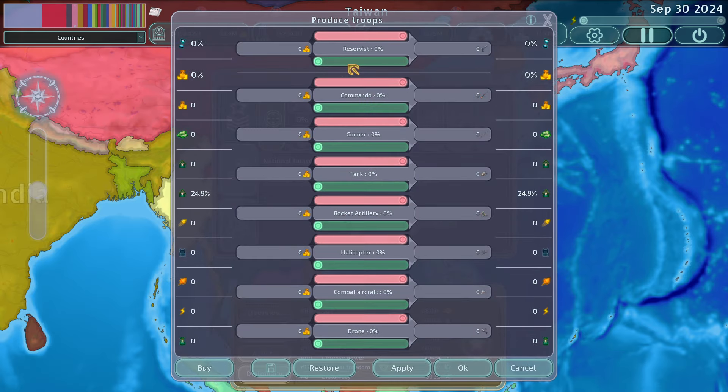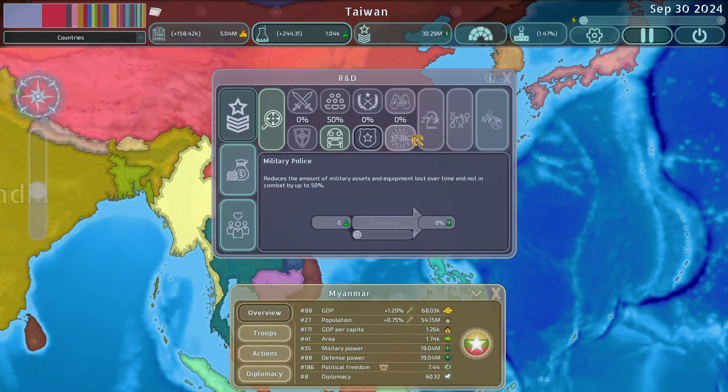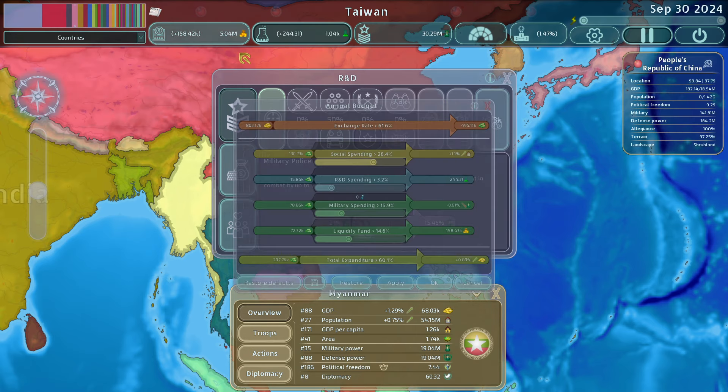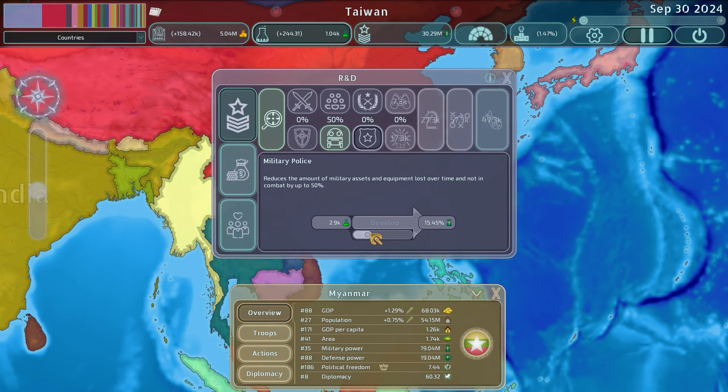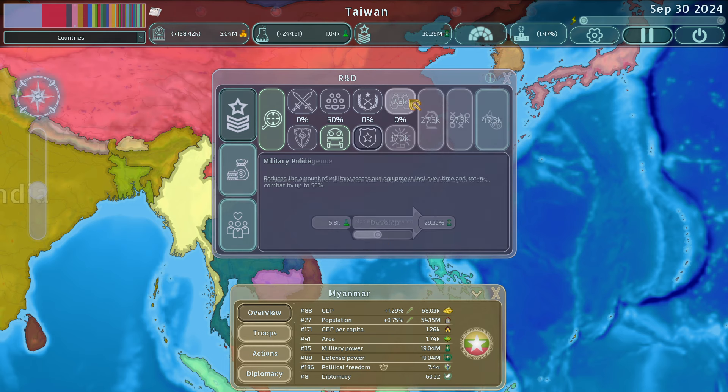Later in the game when you want to ramp up for a big attack, like on the United States, and you don't want to be taking those losses, you can really invest in this. The production tab is great here — you can be recruiting reservists, commandos, and gunners while buying everything else in bulk. Military Police also cuts down this number by reducing military assets and equipment lost over time when not in combat, which I use pretty frequently.